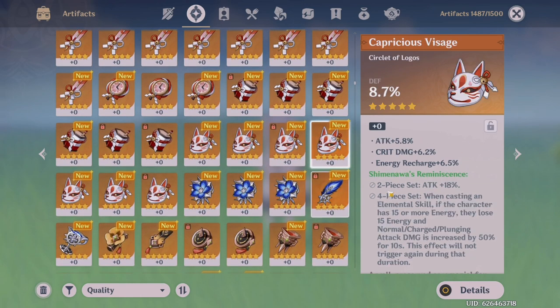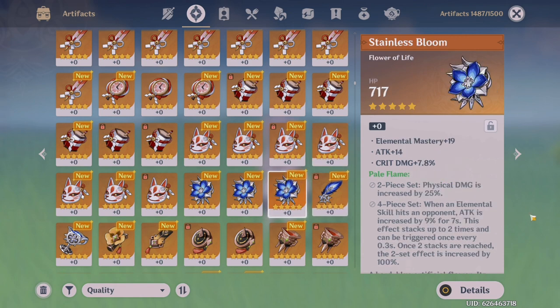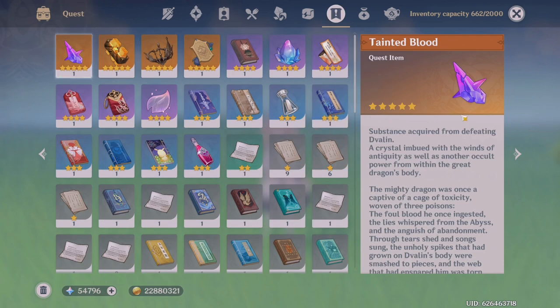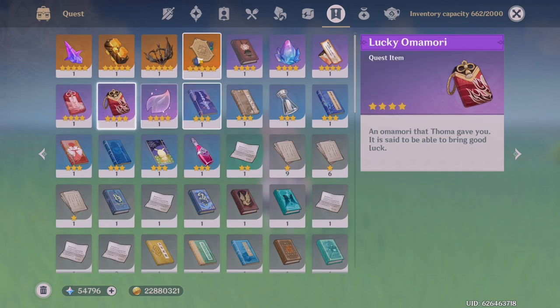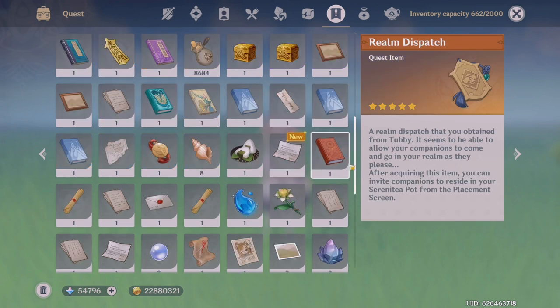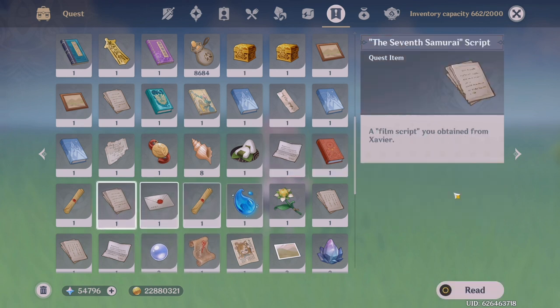I have lots of artifacts I'll probably never raise or need, so it's a good time to use those to enhance other artifacts and clear up your inventory. It's really annoying when you're in the middle of the world or doing an artifact domain and your inventory is full — especially in co-op mode where others have to wait for you. If you're a late game player, check your inventory and go to the quest section, as you might have lots of items. Some are memorable quest items, but others may be connected to hidden or undone quests. You can look up these items on Google or the Genshin Wiki, and it might lead you to a quest you haven't done yet.